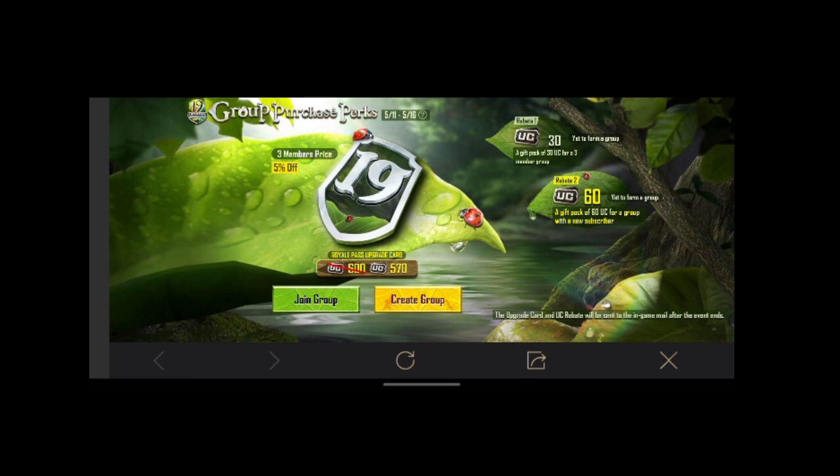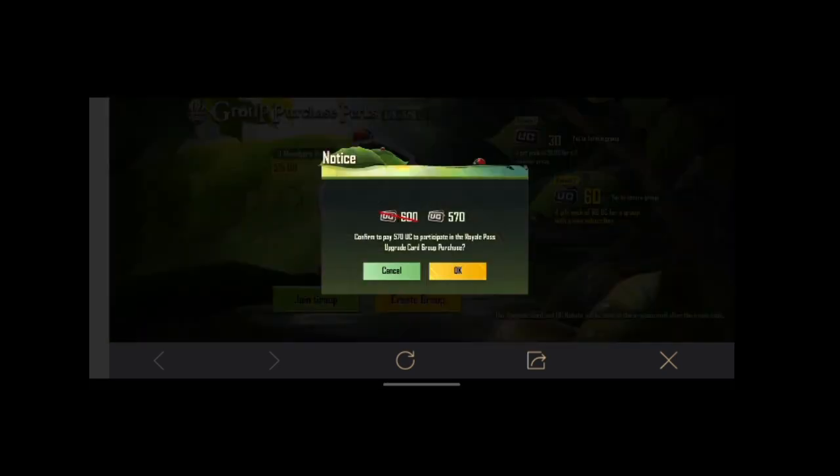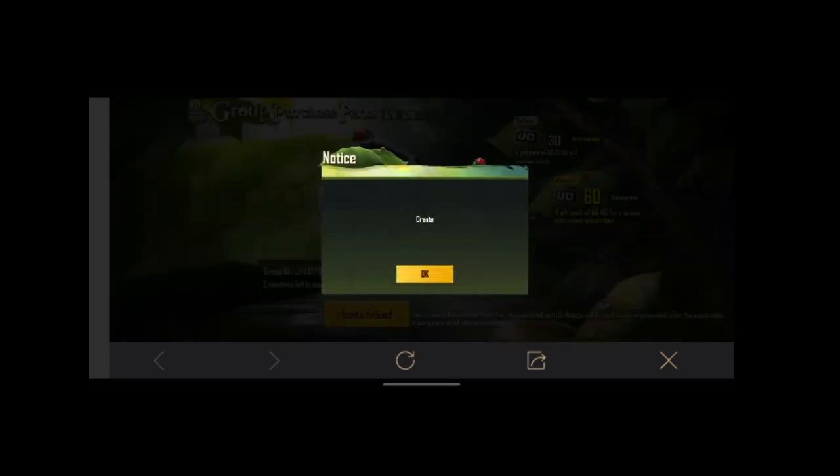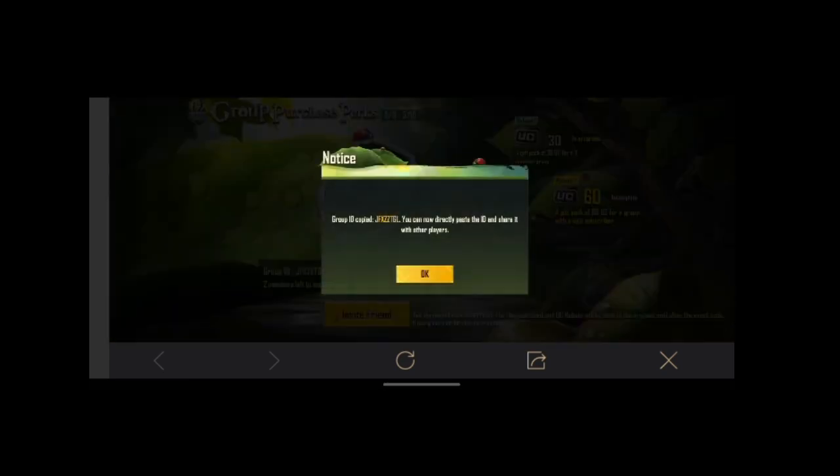If you want to buy a Royal Pass, you can reduce 30 UC. If you want to join here, you can reduce 30 UC so you can buy a Royal Pass. Now we will create a code here. Share with your friends and join. If you want to join, you get 30 UC, then you will join for 50 UC.